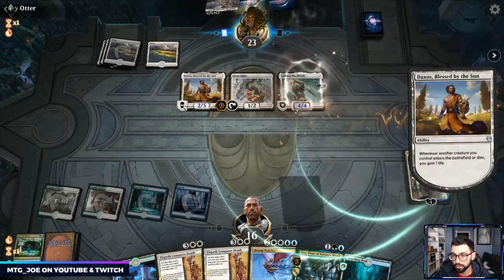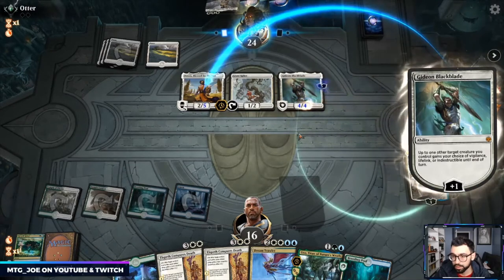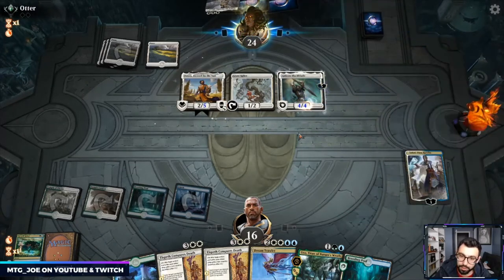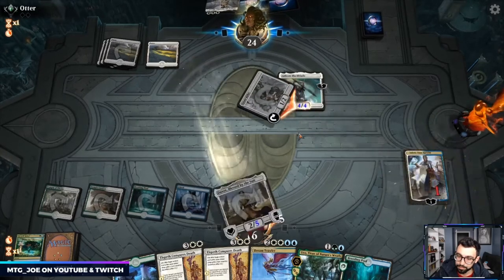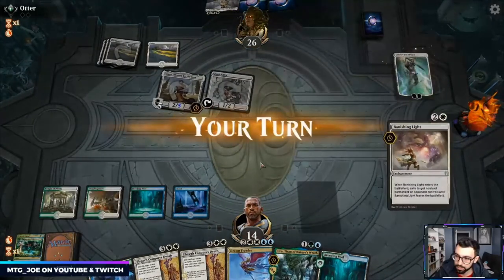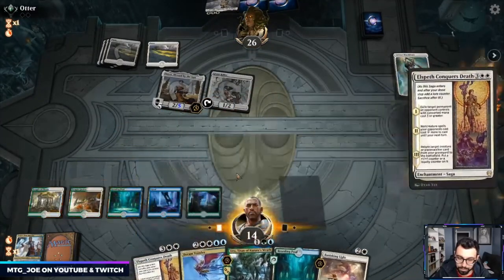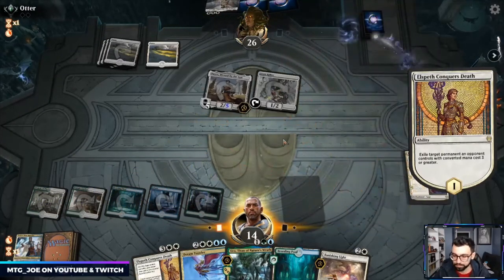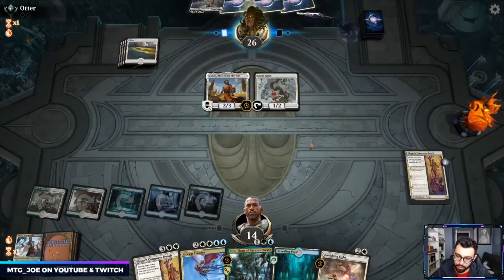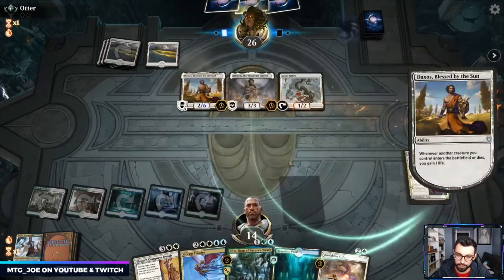They go Gideon — that's something even better to Conquer's Death. We got a follow-up Banishing Light. So I'm going to get Conquer's Death going because it could get our Teferi back next turn as well. Dream Trawler, and then I can discard the Uro for value.